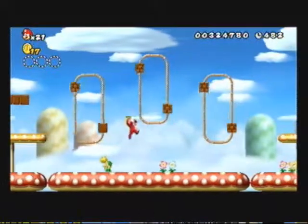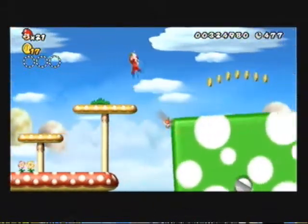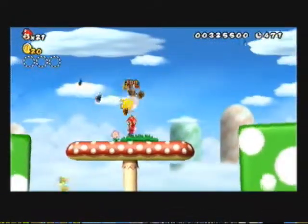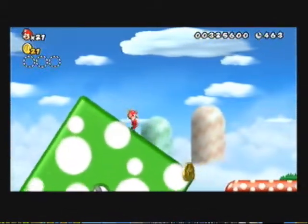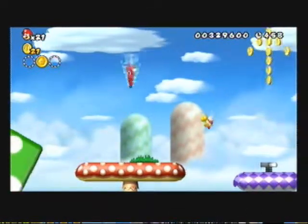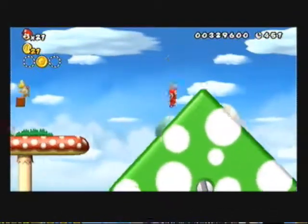And here's a penguin suit. Sorry, I might mess up. This is kind of like a trick one — you could jump, or you could have done that. Oh, second star coin. Yeah, okay, I'm missing one.